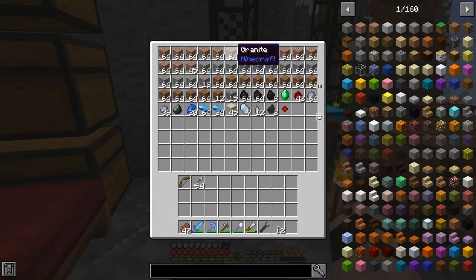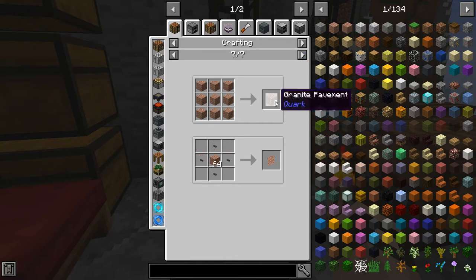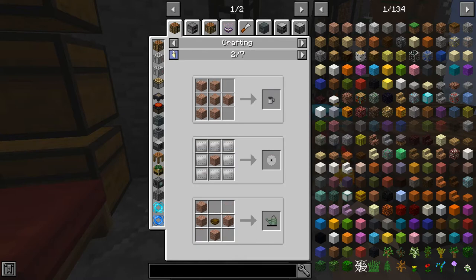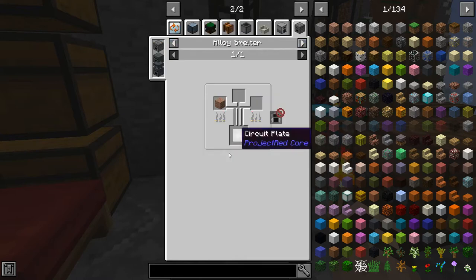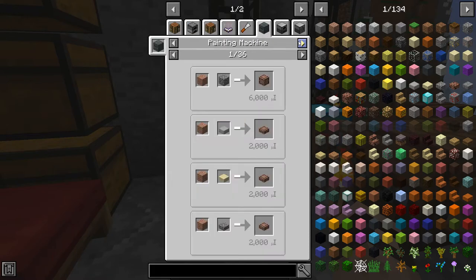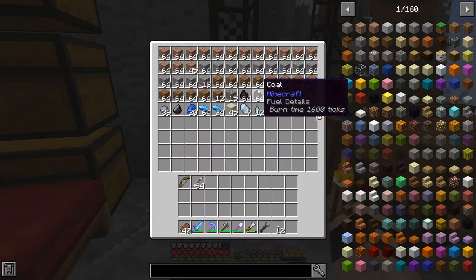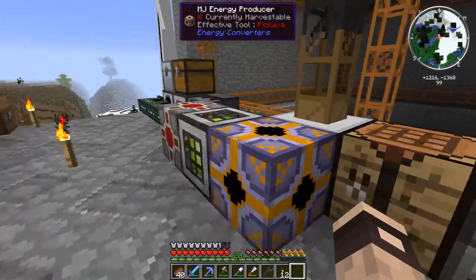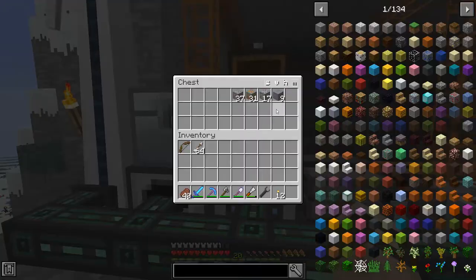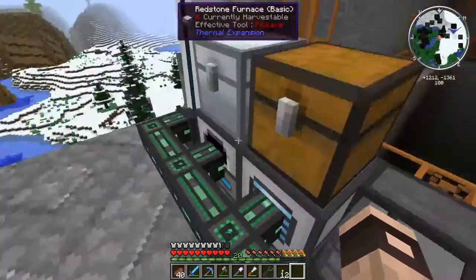We've got a load of granite and andesite - I don't know what to do with all this granite, you can make granite pavement, circuit plates, or turn it into lava in a magma crucible. Anyway, we've got a load of granite, dirt and andesite, but we also got a load of ores which have been pulverizing and smelting up.